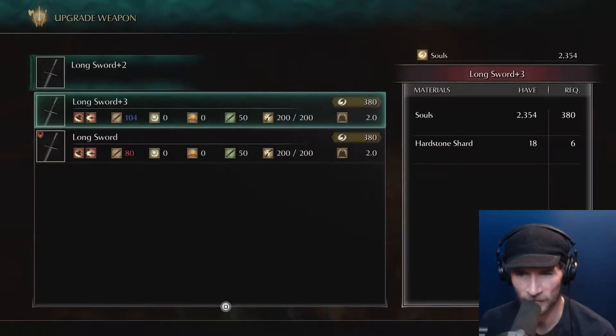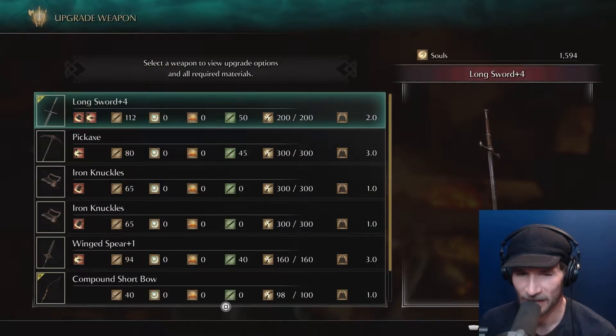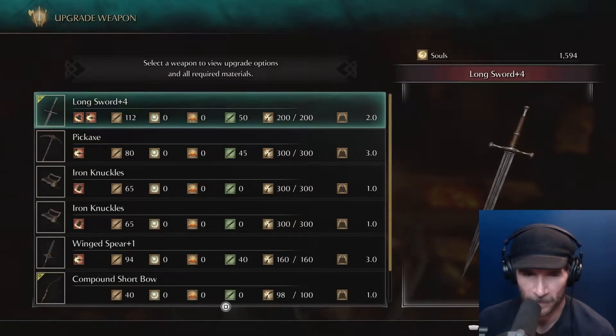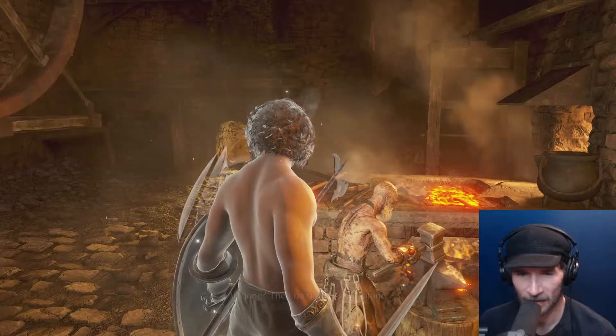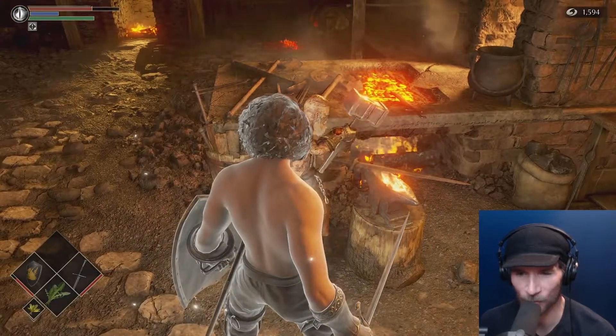Upgrade weapon. Longsword plus two. Should I throw upgrade materials into this sword? Guess so. Let's do it one more time. So we're just using the hardstone shards. We need one large as well. I really don't know if we should do any more of this — they want six hardstone. I don't want to use all that up. So we're now at plus four. Still not amazing, but that's fine. I just feel like we should be upgrading a little bit because things are really hard to kill right now.